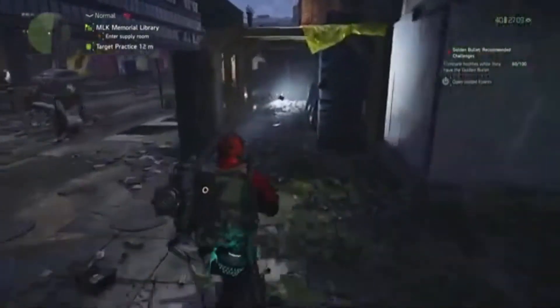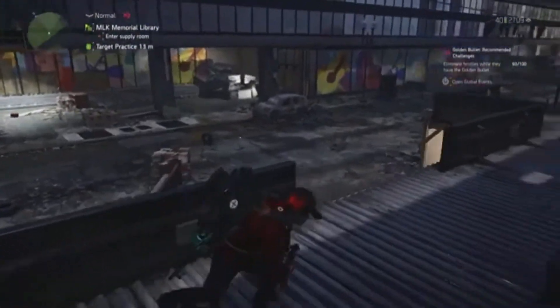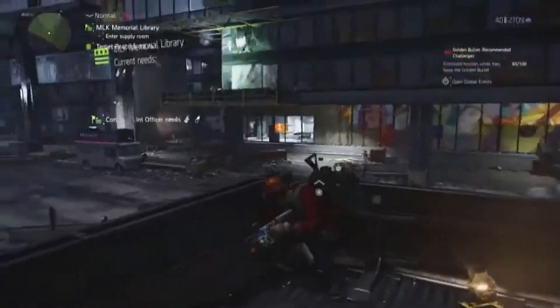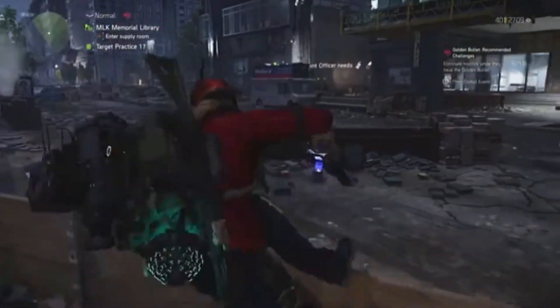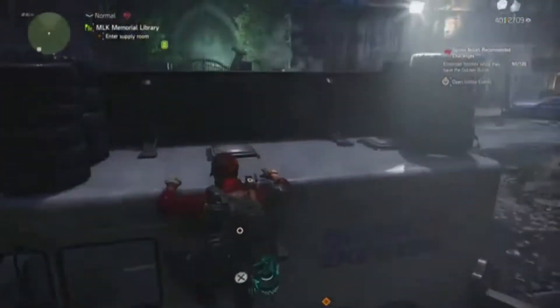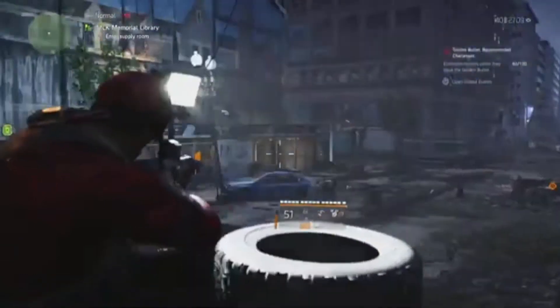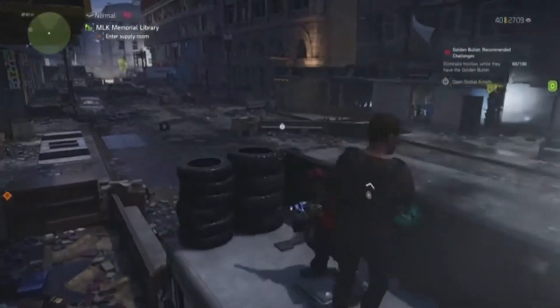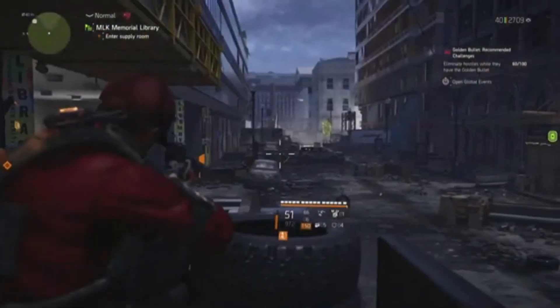You can jump up on this one — again you've got cover here and some good cover when you're defending the control point. You've got some other places such as this one here, so you've got good cover from this side and you can see that part of the street. Then you've got cover here from which you can see that side of the street.